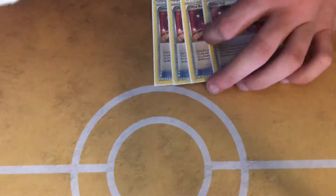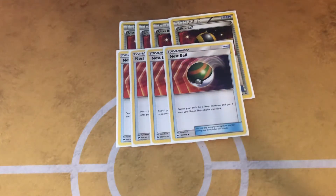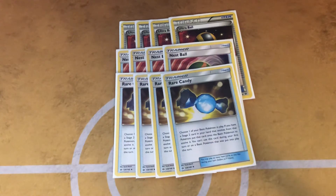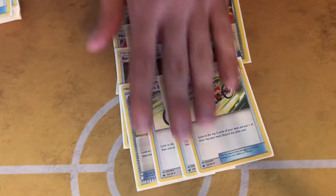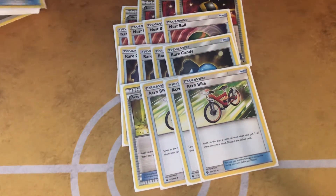We got four Ultra Balls, four Nest Balls, four Rare Candies, and four Acrobikes — again, just trying to dig through your deck to get to these pieces so you can get to that optimal setup.